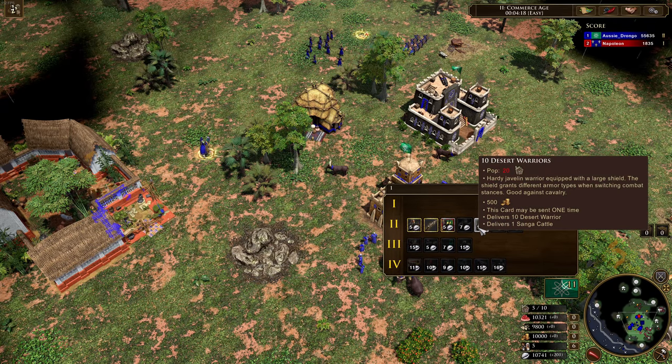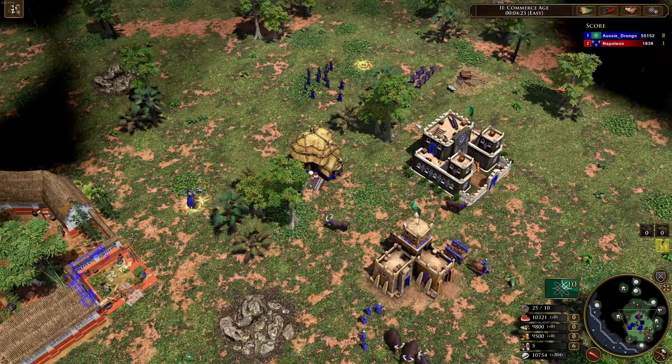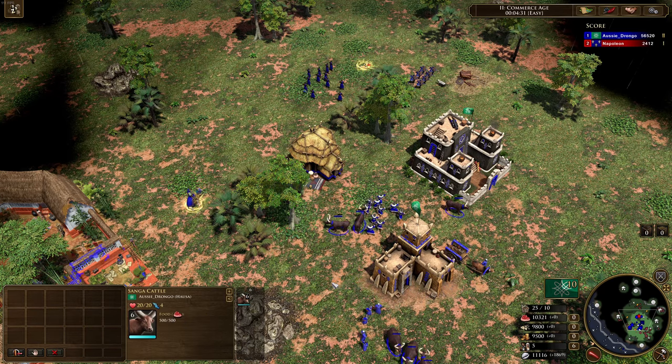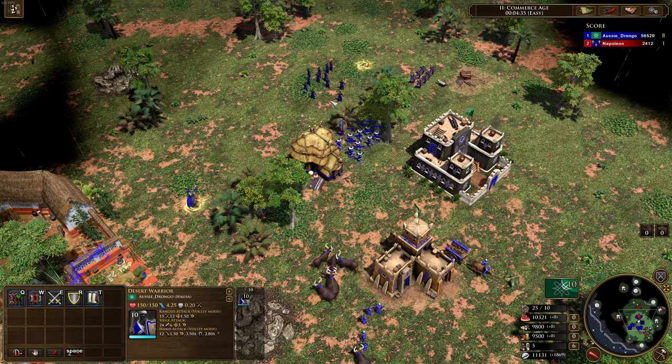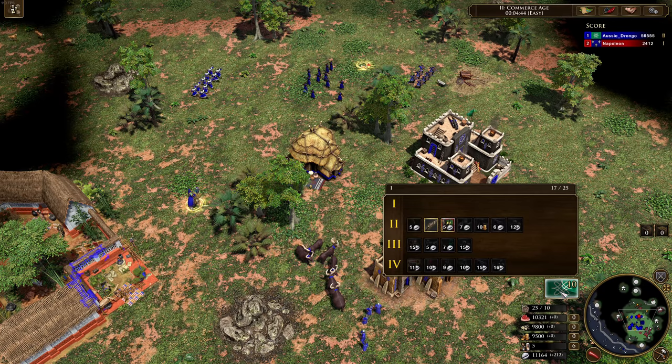Finally, you can also send in the desert warriors. It's quite an expensive shipment — 500 coin — just like a normal mercenary shipment, similar to how the Lakota have the pistolero shipment. These are the same desert warriors available from the outpost. Not a bad shipment at all.